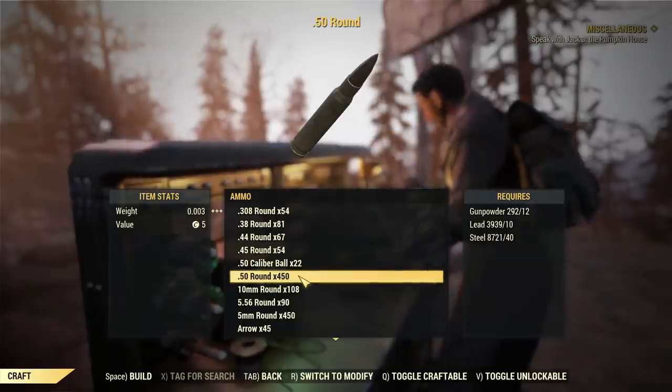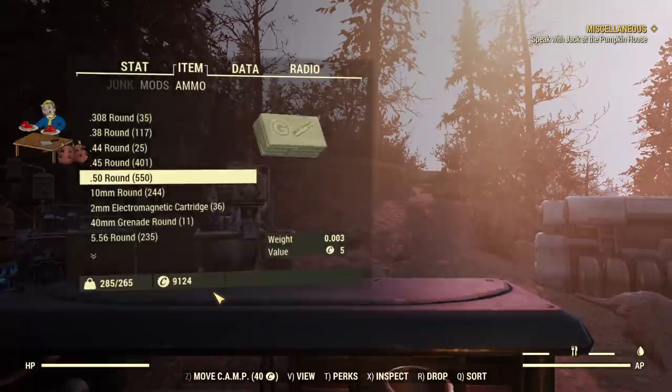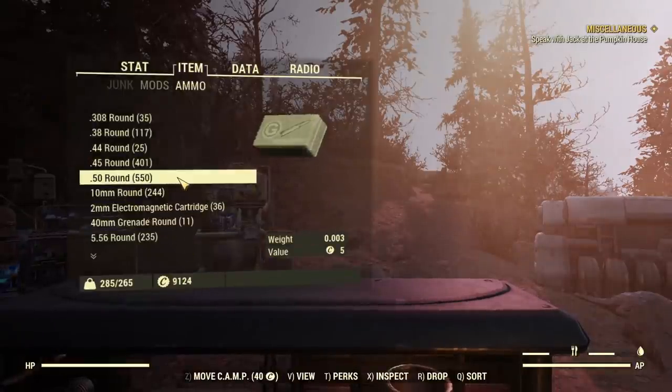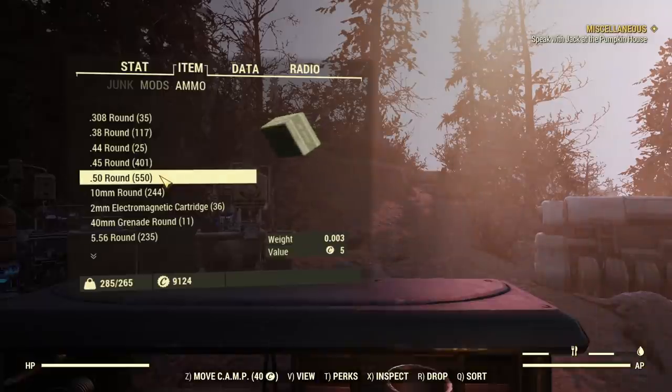Now we need to figure out how it interacts with Super Duper. That's a little trickier as I need to keep dropping the ammo after every craft. Super Duper triggered — we have 550. So Super Duper when triggered gives us an extra 100, which means it doubles up only the base amount, not the total 450 — only the base amount. Super Duper will only give you one extra base amount. But the most important part: the Ammo Factory bonus is multiplicative with Ammo Smith. That's how we achieve such a crazy amount of ammo crafts. It's insane value for this legendary perk.